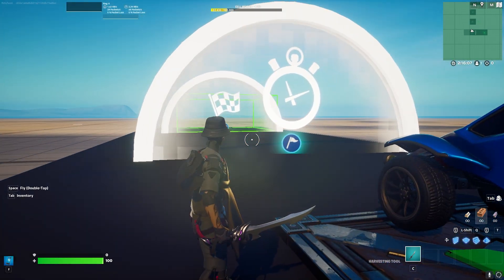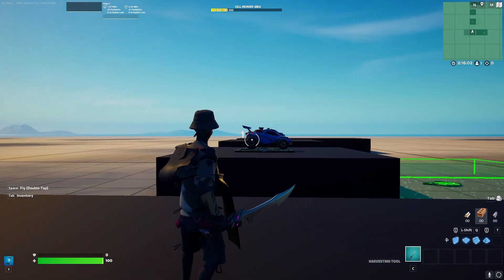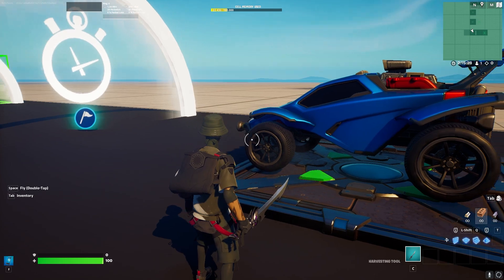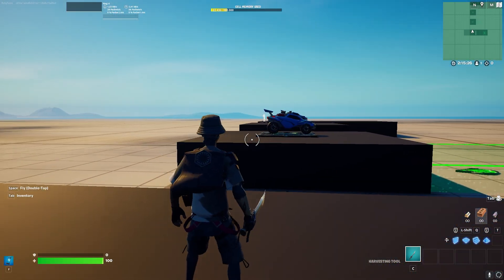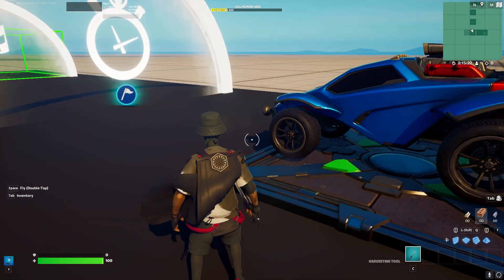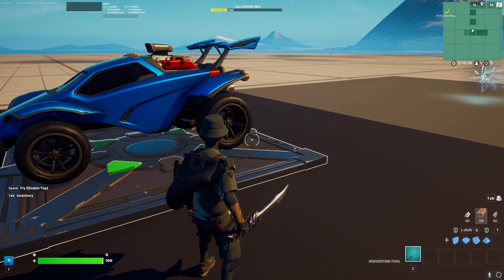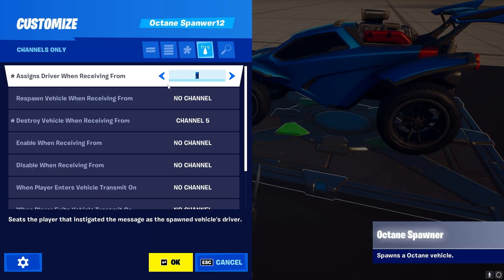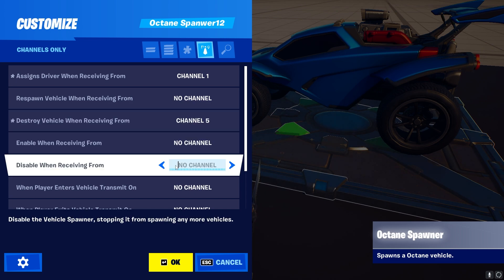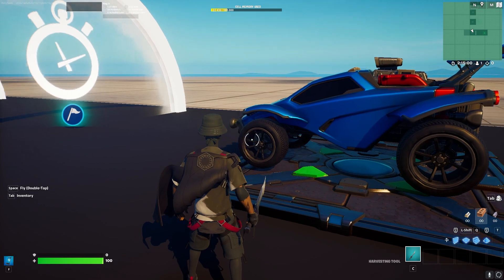Now we come to a very basic version of how to create races or anything involving checkpoints in Fortnite Creative. We create a simple race with the Octane — you can use everything covered before: assign a player, make sure the car respawns if off track. In this scenario, we do not respawn the car at the finish but destroy the vehicle, because we don't want it standing in the way once it finishes the race.